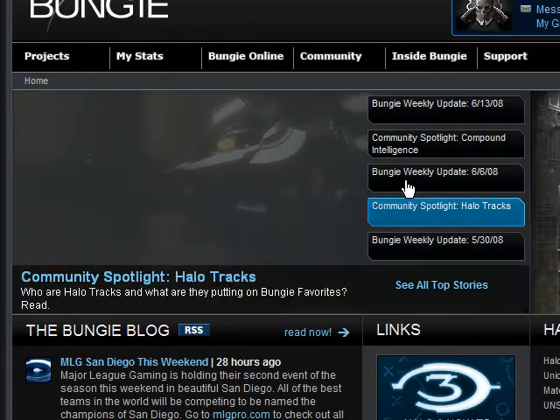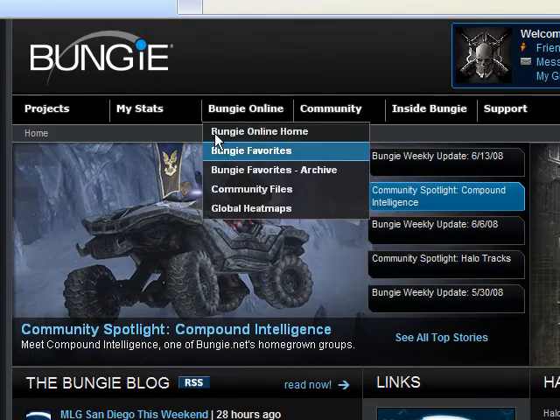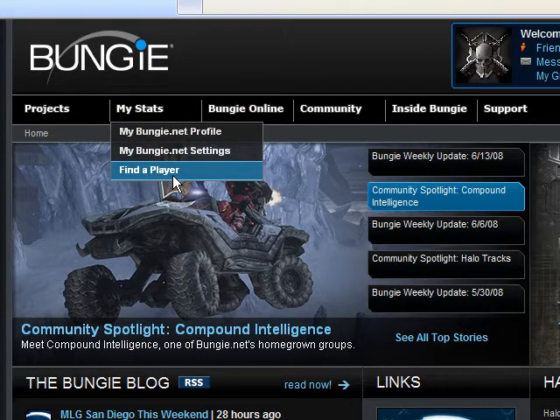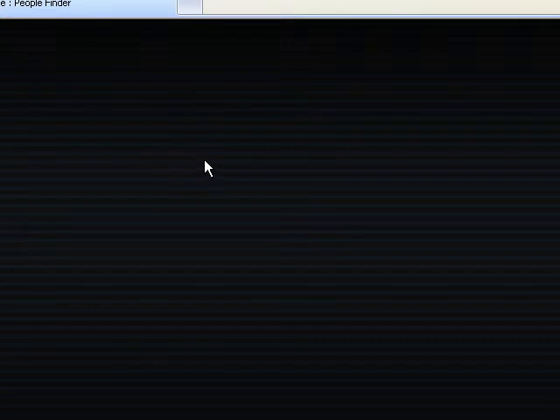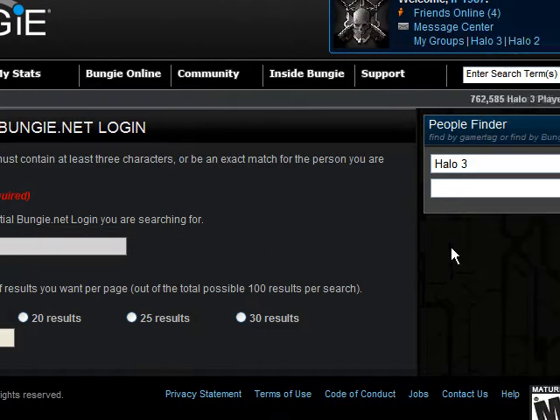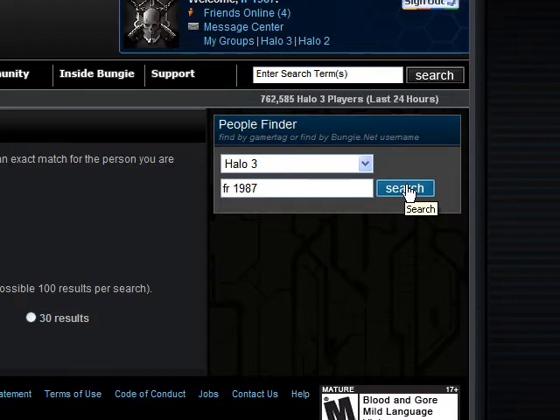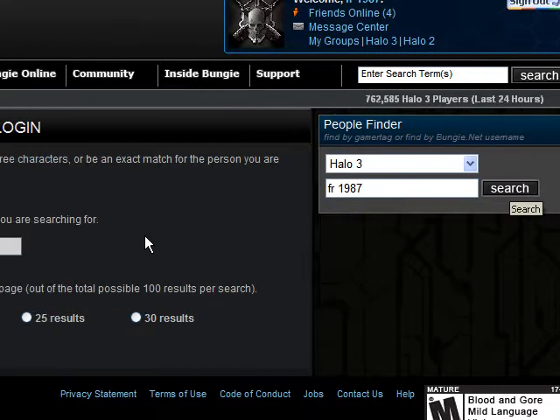First, what you're gonna need to do is go to Bungie.net, go to My Stats, find a player. Come over here and type in FR, lowercase, all FR, space, 1987. Then you search and just wait.